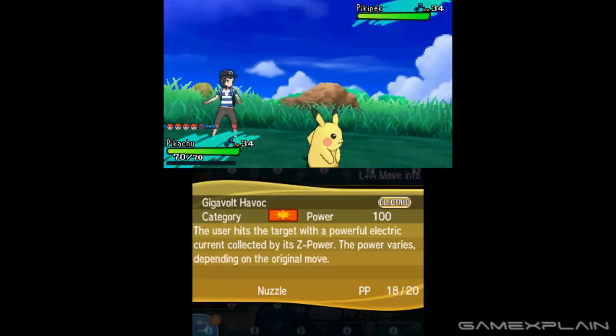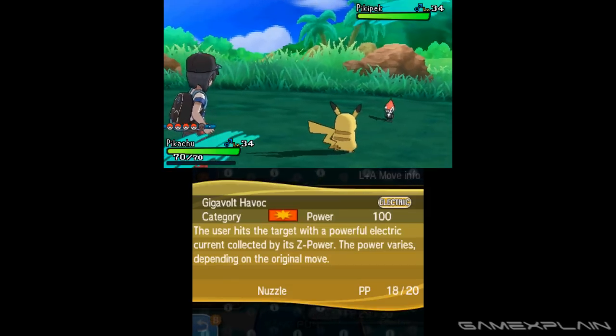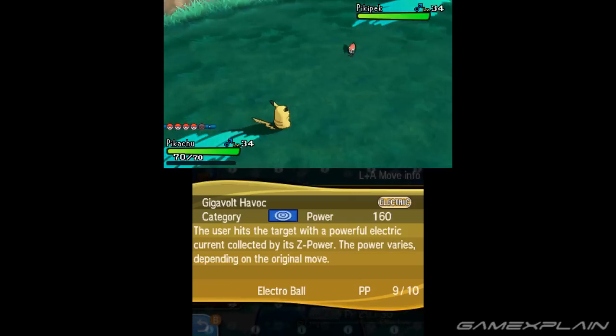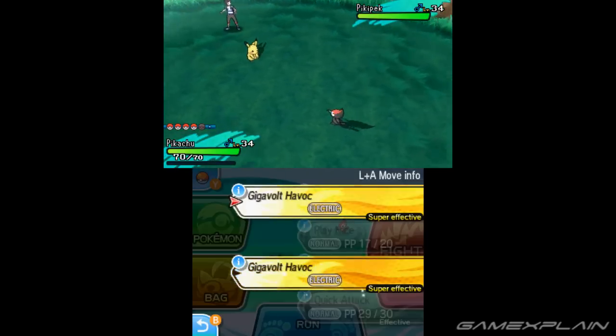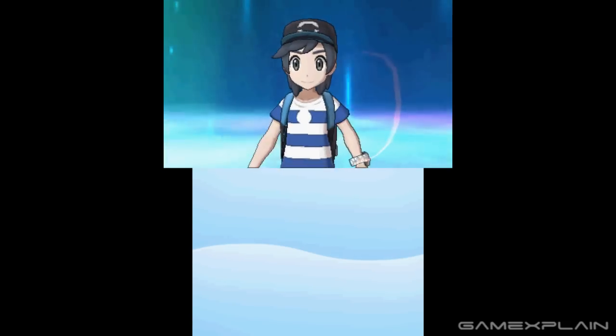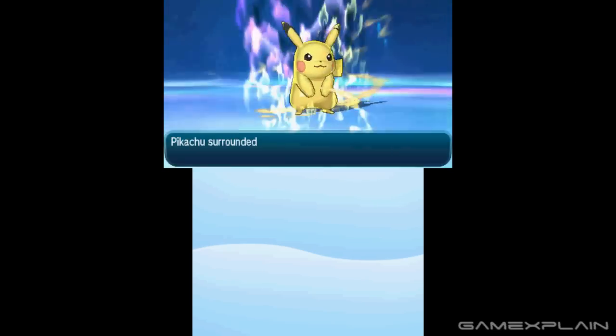It'll also take the characteristic of that move — a Gigavolt Havoc with Nuzzle is a physical attack, while an Electro Ball Z-Move is a special attack. The percentage of power increases doesn't seem consistent though, and we still don't know if Z-Moves can work with status effects. What would happen if Thunder Wave was used as the base move for Gigavolt Havoc? Those are mysteries for the full game.